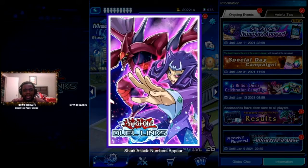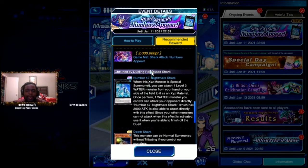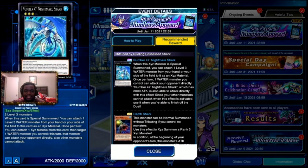We also got a new mat and sleeves with Shark and with Number 32 Shark Drake. Then the last two things to earn in this event are Number 47 Nightmare Shark — a Rank 3 that requires 2 Level 3 monsters. When this card is Special Summoned, you can attach 1 Level 3 monster from your hand or your side of the field to this card as XYZ material. Once per turn, you can detach 1 material, then target 1 Water monster you control — this turn that monster can't attack your opponent directly, but other monsters cannot attack either. It's a pretty solid card that can help you get that final push for the win.